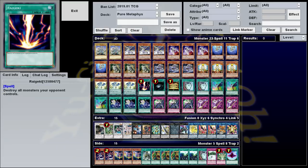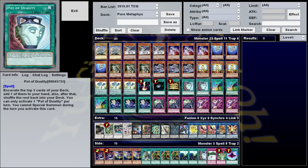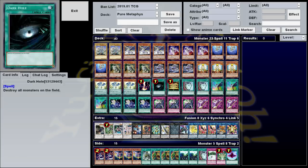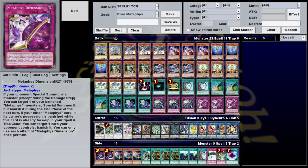For spells, we have one each of Raigeki, Dark Hole, and Gold Sarcophagus, two Pot of Duality, and three each of Ace of Metaphys and Metaphys Factor. As for traps, we just have three copies of Metaphys Ascension and three Metaphys Dimension.